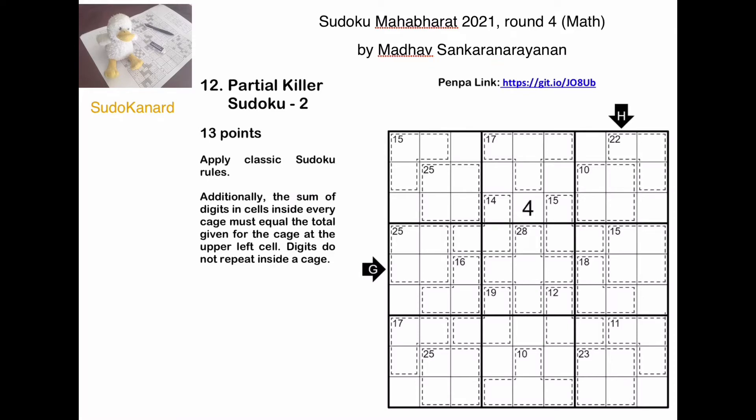The rules of Kira Sudoku are that whenever you have a cage with a number, the number must be the sum of all digits in the cage. Plus, when a cage is over several boxes, all digits must be different. When they're inside the box, obviously all digits must be different by the standard rules of Sudoku.